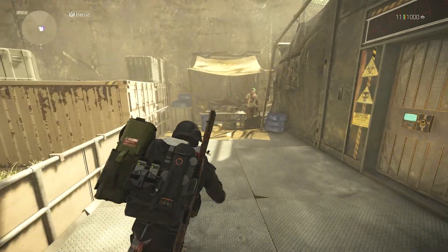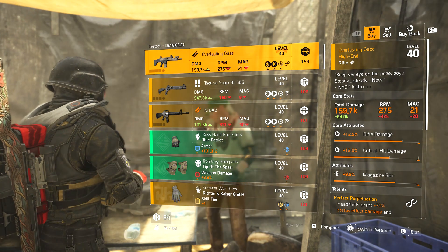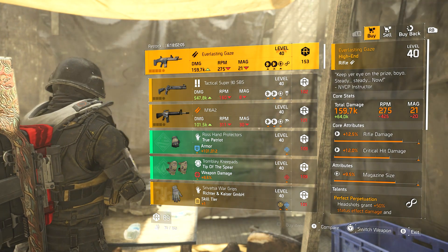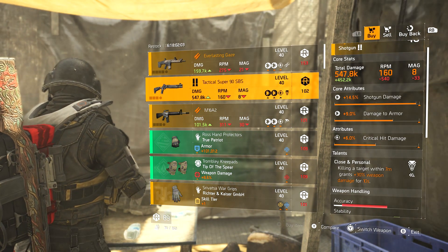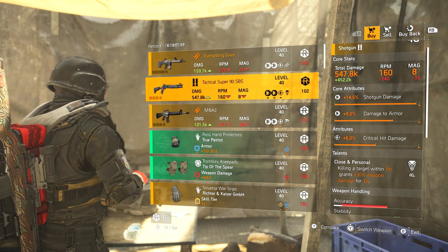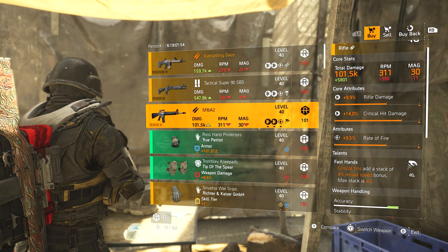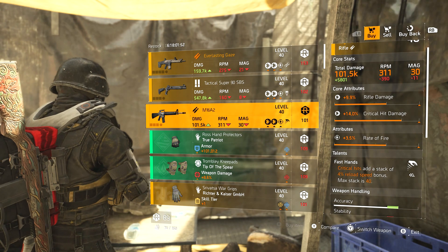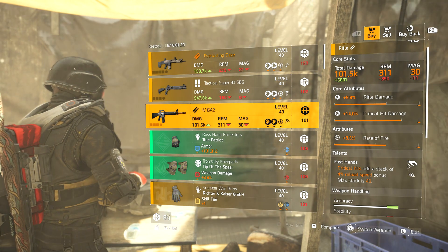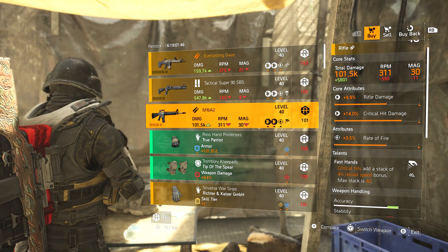At DZ West we've got the Everglass Team Glaze with Perfect Perpetuation — rifle damage, crit damage, magazine size. Tactical Super 90 SBS with Close and Personal, which works really well on a shotgun — shotgun damage, damage to armor, crit damage. M16A2 — rifle damage, crit damage, rate of fire with Fast Hands.